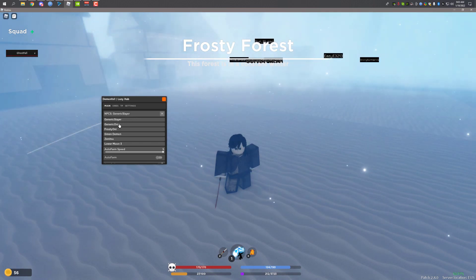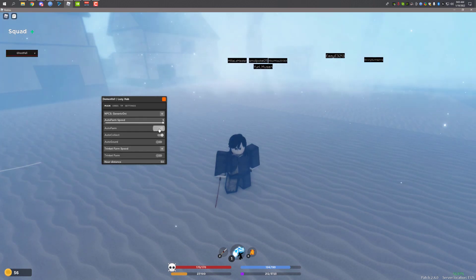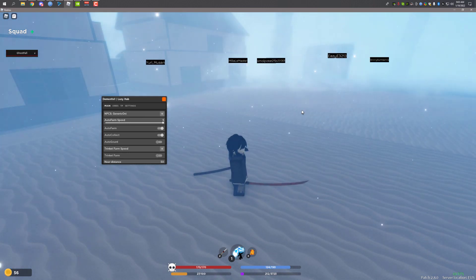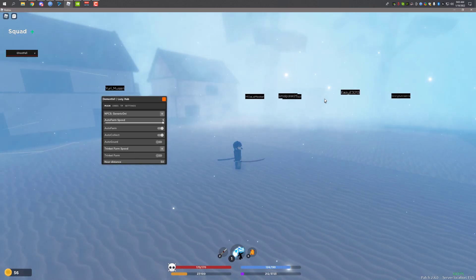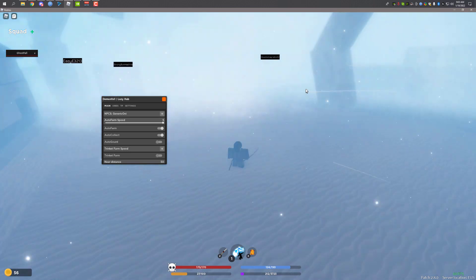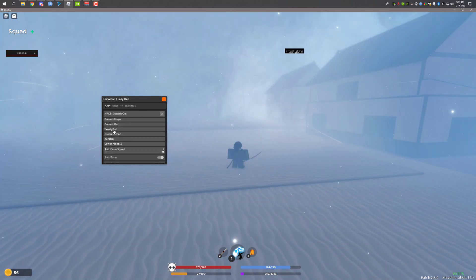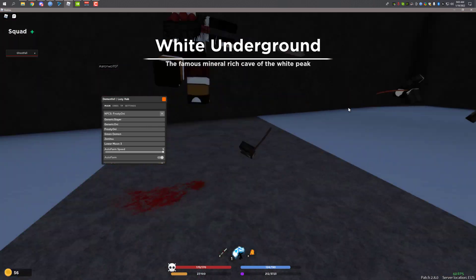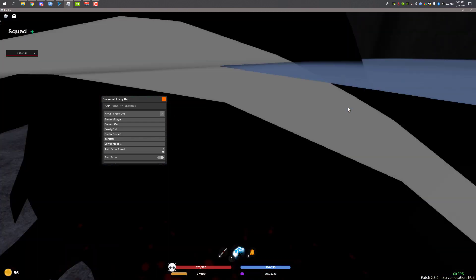Let's try a different NPC. If we try Generic Oni and enable auto farm, it's going to look for a demon — but I think there's no demon nearby, that's why it's not auto farming. Let me try Frost Oni. Yep, it works. As you can see, it goes near the Frost Oni — I almost died, but actually never mind, I didn't.